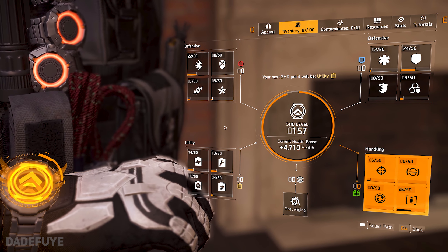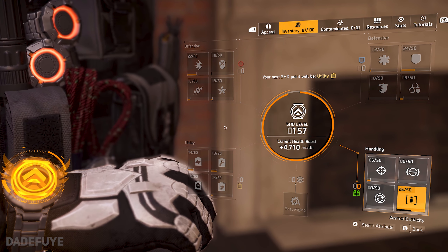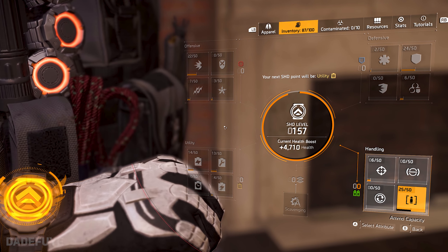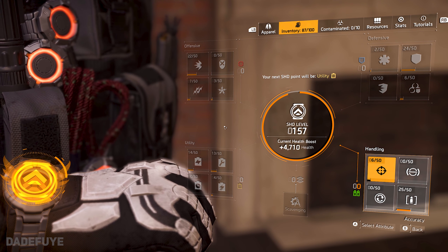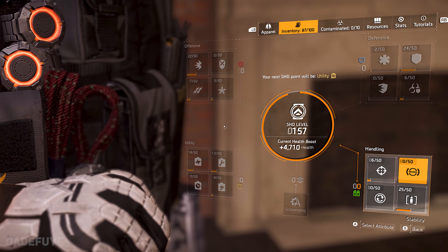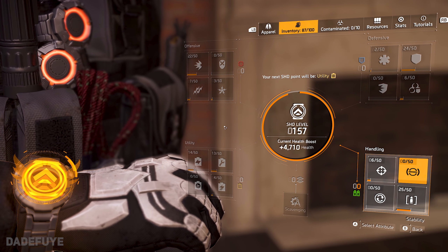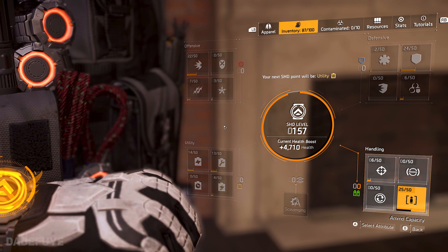Finally, we have the handling spot, which is going to be the bottom right. Three of these perks can be easily developed just by getting better in the game or through certain attributes within the game's gear system. The only important one here is going to be ammo capacity. The rest are particular to a specific weapon type — maybe LMG for the reload speed. But when it comes to ammo capacity, that is one thing you can't easily get elsewhere.